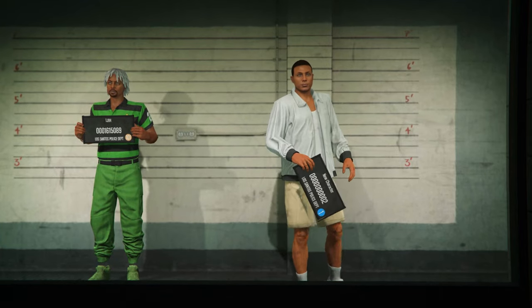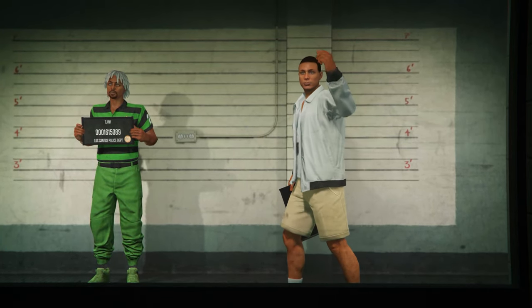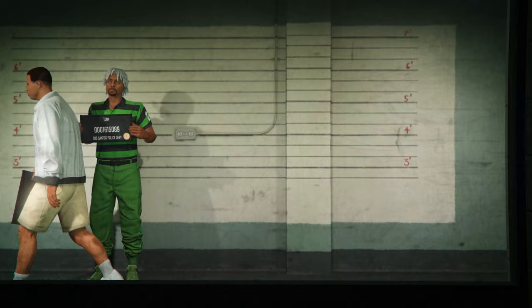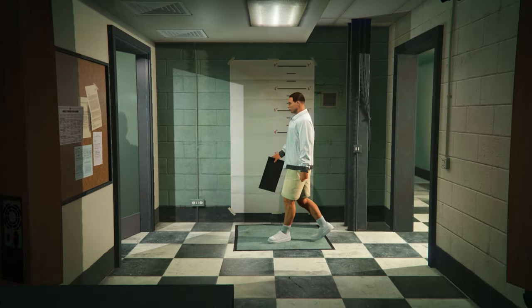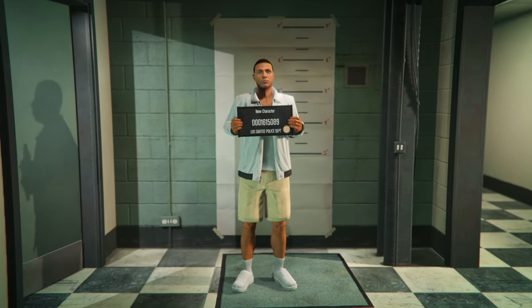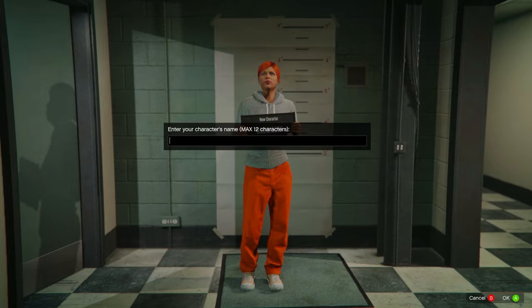In this menu, your main character needs to be male and on the left slot — if it isn't, this won't work. Make a new female character in the right slot. If you get an alert, accept it, then in the menu set it to female, hit save and continue, name the character anything, take a photo, and you'll load into a public session.